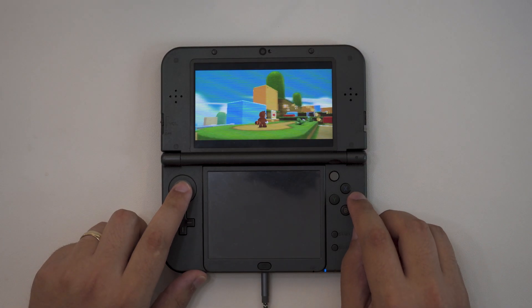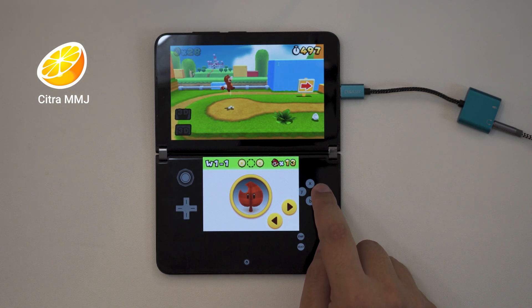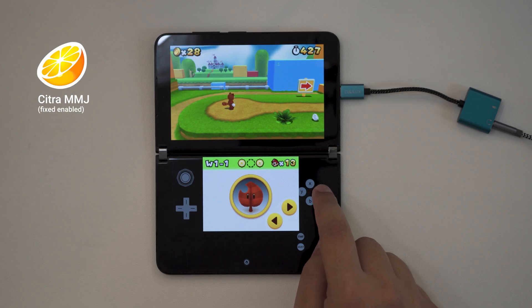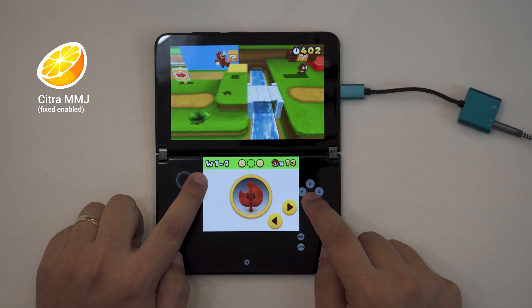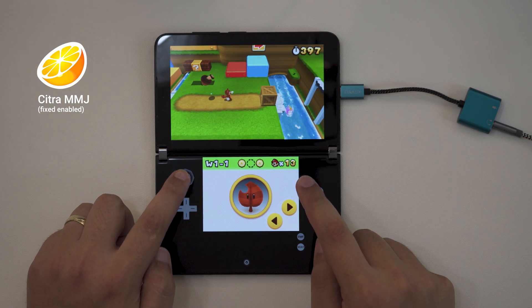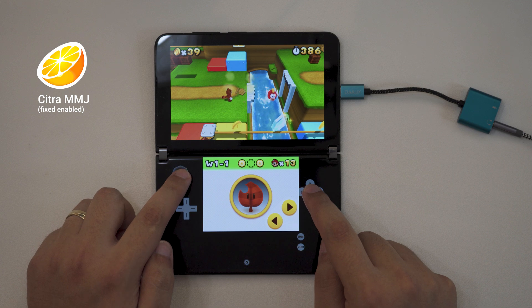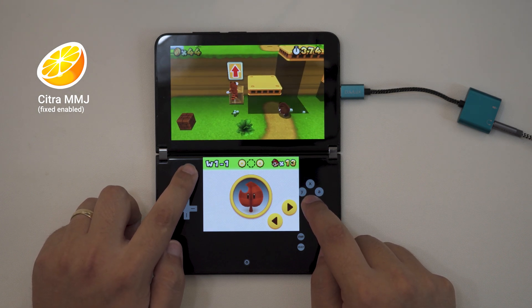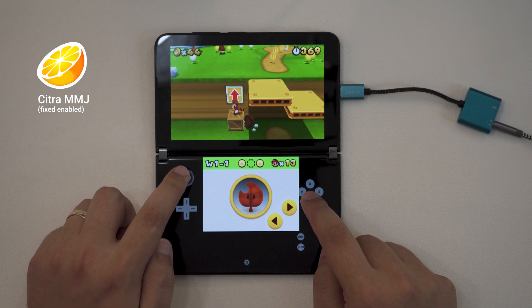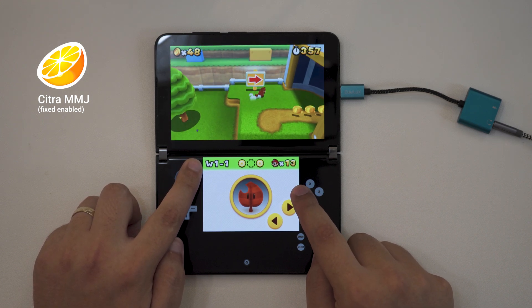The first workaround centers around Bluetooth audio. Here's a 3DS playing 3D Land, then the Duo 2 playing 3D Land normally, and finally the same Duo 2 with the Bluetooth fix. The difference is that I connected and disconnected a Bluetooth speaker before recording. Essentially, anytime you want to play a game through the Duo 2's speakers, you can connect and disconnect a Bluetooth device to avoid the audio issues altogether. Using Bluetooth headphones for audio has worked equally as well. I honestly have no clue why this specific fix works, but it is a reliable solution — and if you already carry Bluetooth earbuds, it's also likely a convenient one.